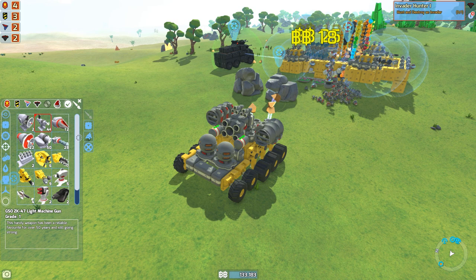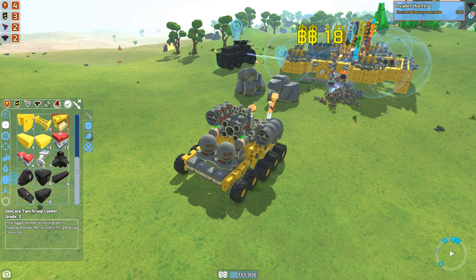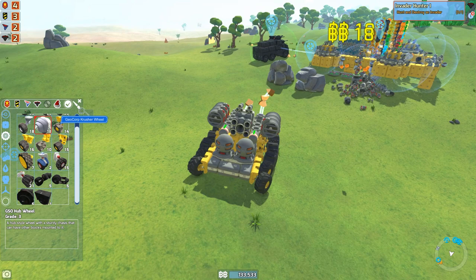We can't scrap down any Geocorp stuff or Hawkeye stuff because we need the scrapper for that. But we can scrap down a bunch of these GSO wheels and stuff like that to get a bit of extra money. I'm still selling a bunch of stuff. But anyways, what we are going to be doing this episode is we are going to be building a bigger Hawkeye vehicle.